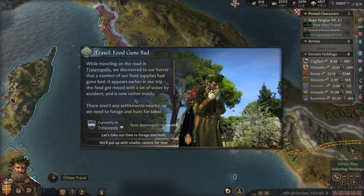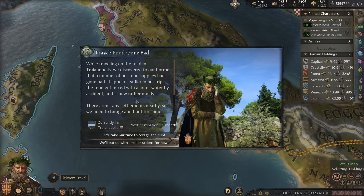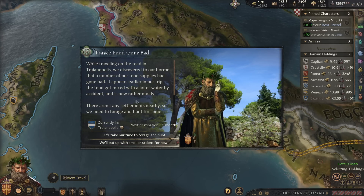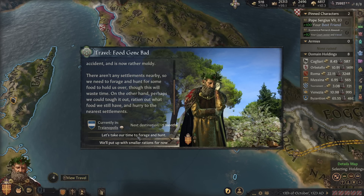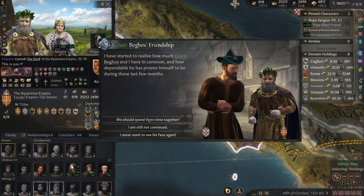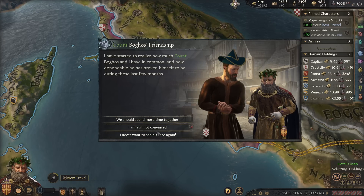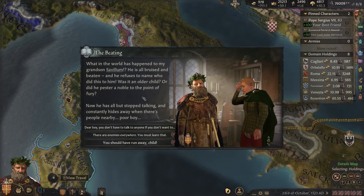While traveling through — I'm so sorry, anybody remotely close to Greece — we discover that a number of our food supplies have gone bad and there are no settlements nearby, so we need to forage and hunt. Always try and keep to the healthier option. I have started to realize how much Count Bogos and I have in common — he actually likes Count Bogos, so that's fine. Then: what in the world has happened to my grandson Savalum? He's all bruised and beaten and refuses to name who did it, and has stopped talking and constantly hides away. He's being abused.